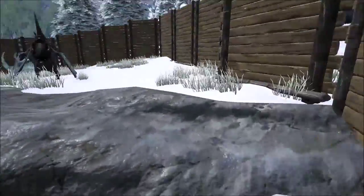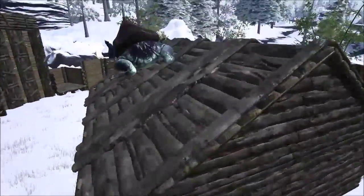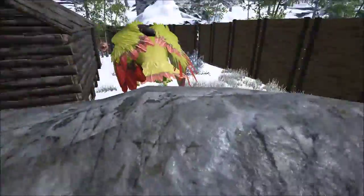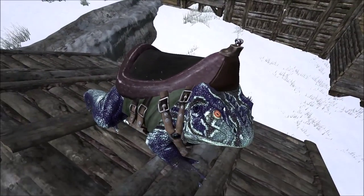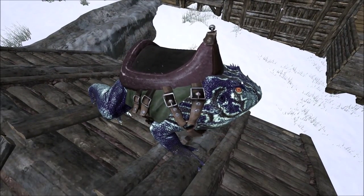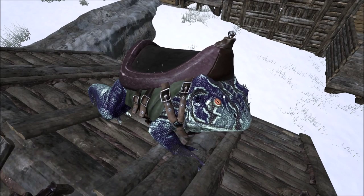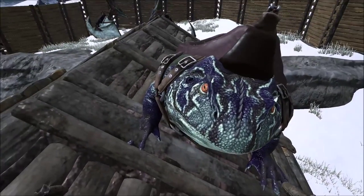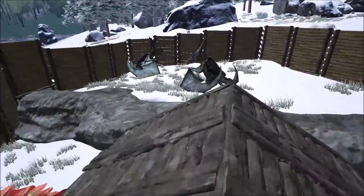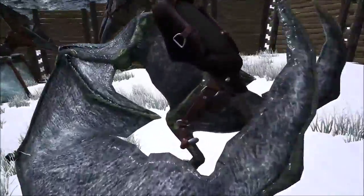There's one more animal, and I've got it up on the roof here. There we go — a giant mountable toad. Yes, the Beezlebuffo. Now, this isn't a cold-weather animal. It's actually available in the other biome made available in this patch, which is the swamp biome — a hot-weather biome as opposed to the cold-weather one we're in right now.